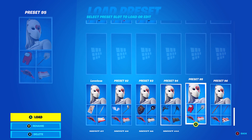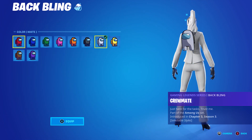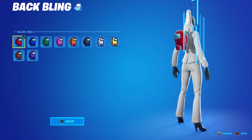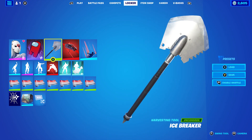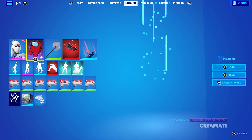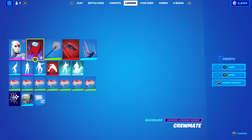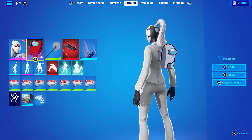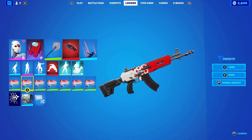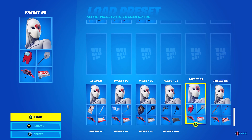Moving on to the Diamond style — I decided to go with the Crewmate back bling in white. You can also use red or black, whichever you prefer. The pickaxe is the Icebreaker — once again for the black and white theme. It goes very nicely with most skins; it looks white with a little bit of grey. The weapon wrap is Diamonds, to match the mask — the theme I've been doing is that the first combo for each style always uses the matching suit wrap.